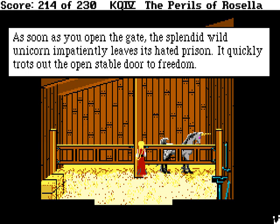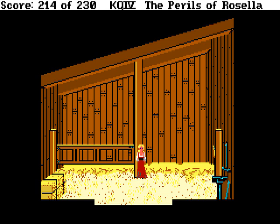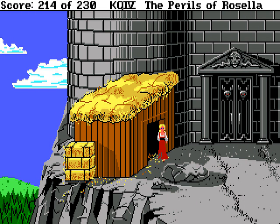Let's open the gate. As soon as you open the gate, the splendid wild unicorn impatiently leaves its hated prison. It quickly trots out the open stable door to freedom. And then promptly falls down the cliff — nah, even Sierra games are not that cruel. Except possibly Leisure Suit Larry. I'm sure the unicorn is smarter than that.